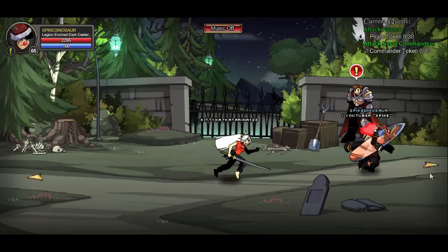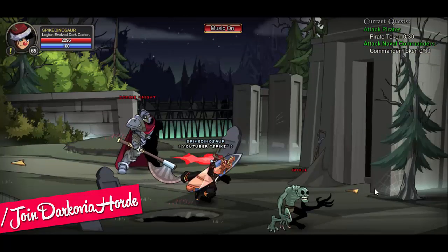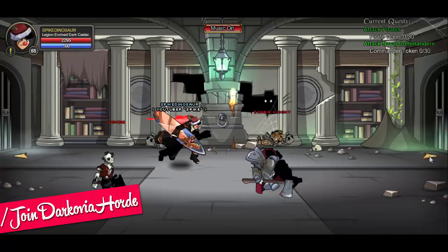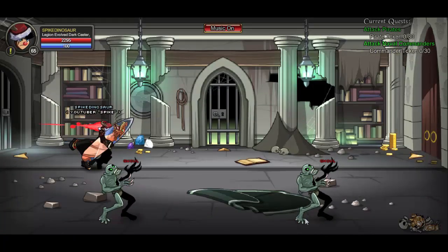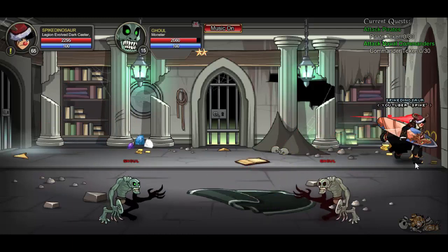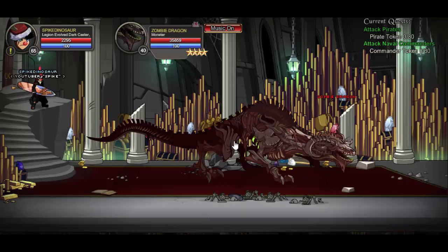Hey guys, what's up! Today I'm going to show you how to get the infamous Chainsaw Katana. This Chainsaw Katana is very awesome — it does 25% more damage to the undead when you clip. So imagine you were using Undead Slayer and this Chainsaw Katana — it will be pretty much unstoppable.